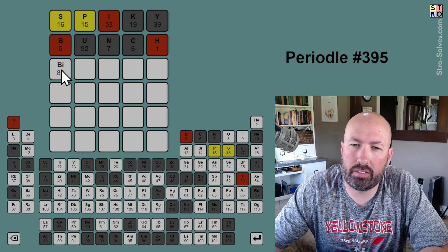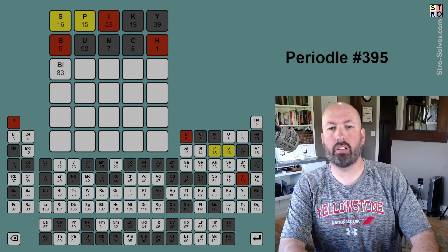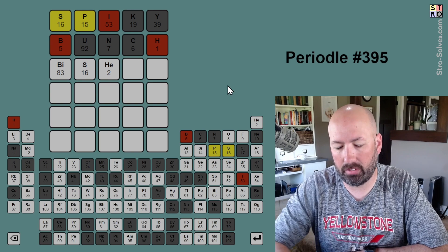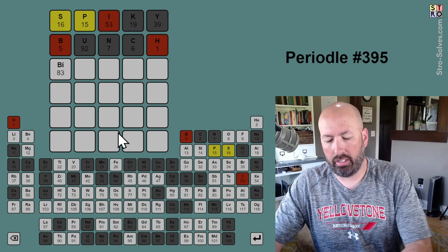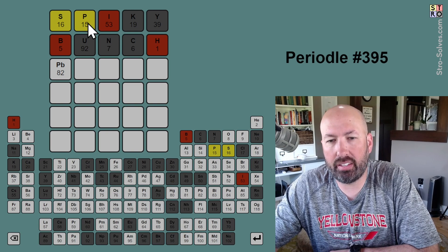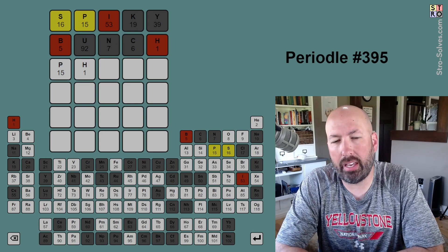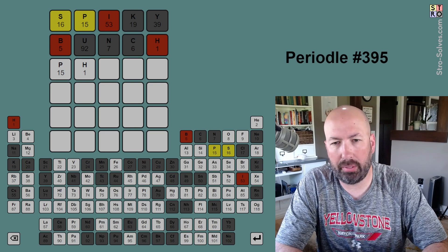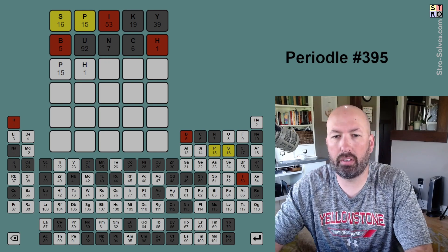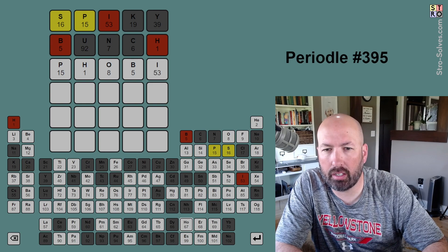S and P have to be in there, H needs to be in there somewhere. We could do something in the middle with S and then HE — it could be like SH. Now interestingly we could do lead, plumbum, but then we'd still have to have another P somewhere, so we'd have to have two P's in the word. What if we started with PH — like PHE or PHO? But HO together... Phobia? Does that work? PHO... it could be BI.